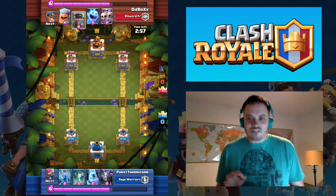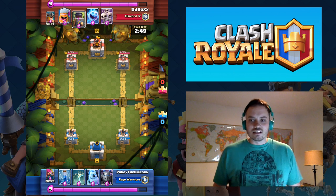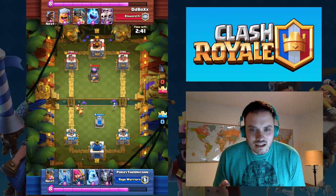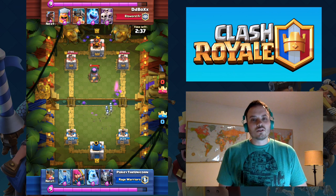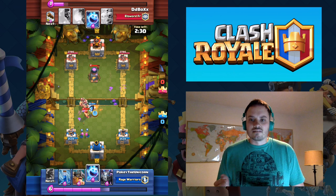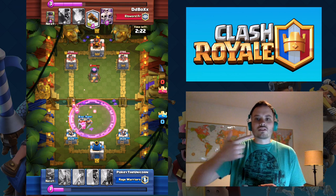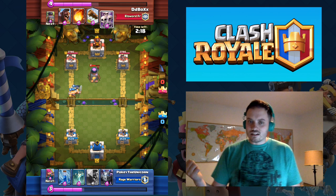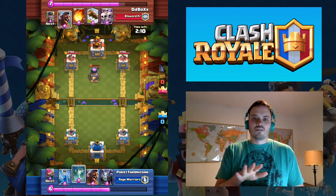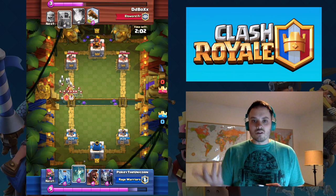That other match where I lose is a weird deck I never saw. You're going to lose in this game sometimes. He's a level 10 versus my level 9, and I misplaced my Tombstone. It's not a very good start for me. Here again I'm distracting with the Ice Spirit and the Ice Golem — it pulls him over to the middle so both towers can shoot at him. If you pull him over far enough, both the right and left towers can hit him, and if you set it up just right, you'll have troops left over to counter push.